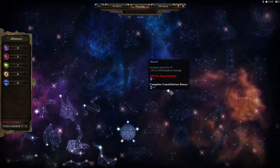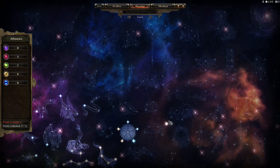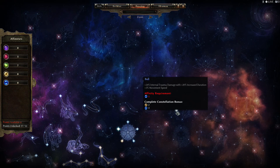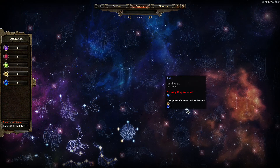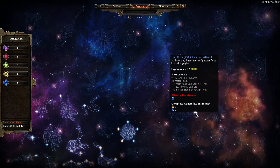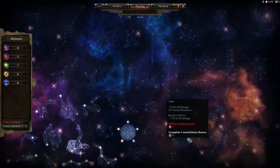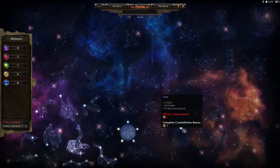There are things that give you percent bonuses such as defense rating, attack rating, or physique bonuses. Some things will even decrease the overall requirements of certain weapons. For example, if your physique is at 100 and you have a weapon requiring 110 physique, you can go through one of these skill trees that reduces that by 10%, meaning you can use things that are outside of what you'd normally be able to use, based on the constellations in the Devotion skill tree.